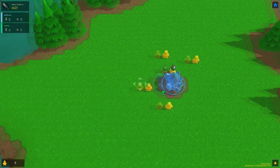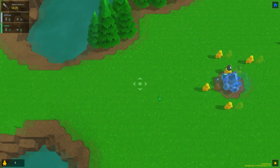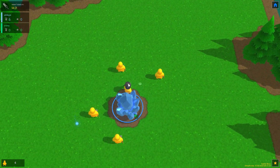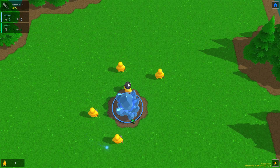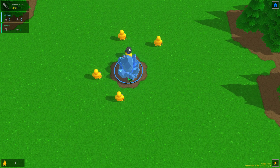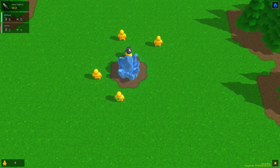So basically what we have here is Castle Story. Basically what Castle Story is — it's a tower defense. As you can see, this is our crystal, and basically the whole point of this game is to protect this crystal from monsters that appear every 15 minutes. As you can see up here it's counting down — wave one starts in 14 minutes.